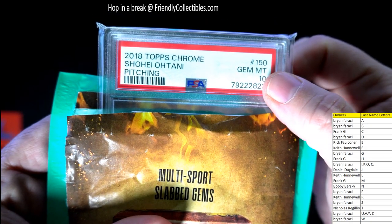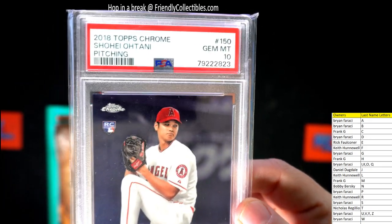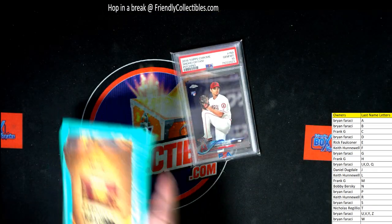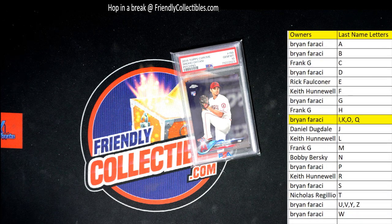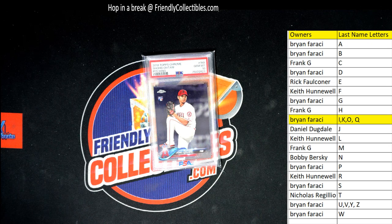2018 Topps Chrome Ohtani pitching rookie card — wow, that is a huge one, man! That is huge right there, that's a banger. 2018 Topps Chrome Ohtani PSA 10 pitching rookie card — this is the one everybody wants. The pitching one, wow, PSA 10! And let's see who's got O for Ohtani — that's going to be Brian F! Look at that, man, congratulations to you. That's a banger — congrats man, it's a beautiful Ohtani PSA 10 rookie card, 2018 Topps Chrome pitching. That's a fantastic one — it's coming out to you, as you can hear my phone going crazy in the background.